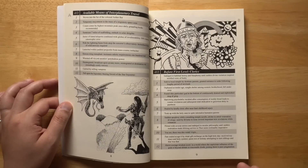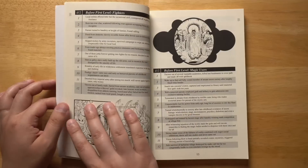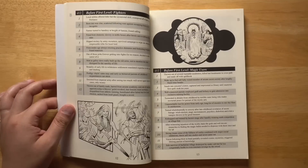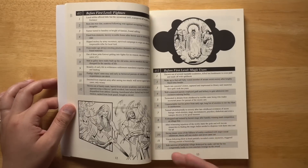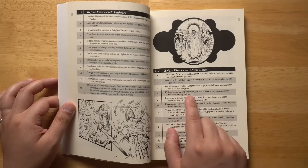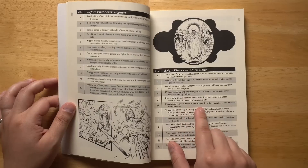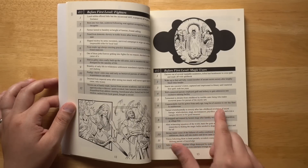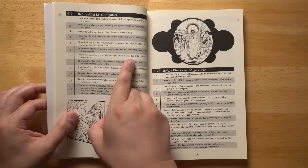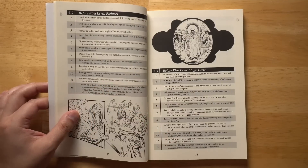Some of these are applicable in pretty much any standard D&D game. For example, there's a series called Before First Level for clerics, dwarves, elves, fighters, magic users, and thieves — all your standard classes. You can grab this when players create a new character to see what happened to them before they became an adventurer. If you're a magic user, perhaps you had well-connected parents who employed graft and bribery to gain admission into an exclusive training facility. Or an unquenchable lust for power from an early age, with a long list of enemies to one day blast to smithereens. If you're a fighter, maybe you were one of those jerks forever getting into fights for no reason and decided to make a career of it. Or you deserted from an imperial army after seeing too much and will never again fight for a cause — only money.